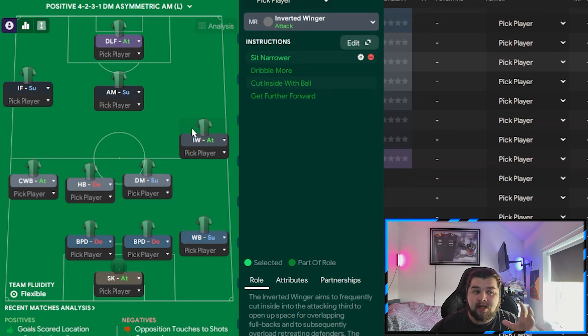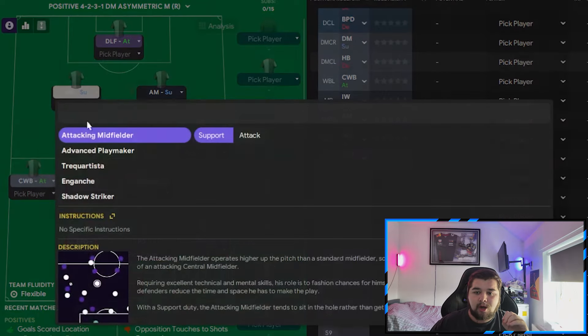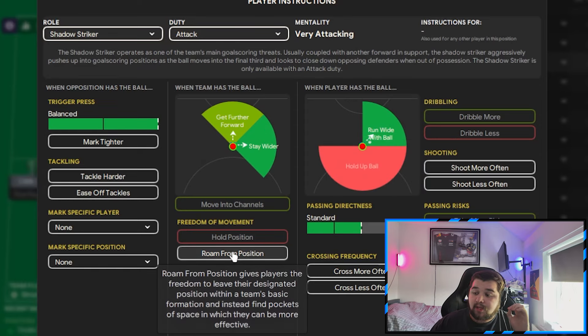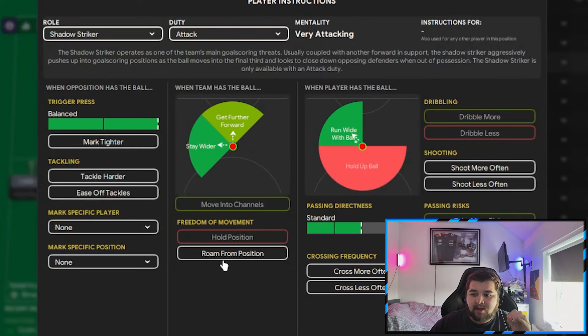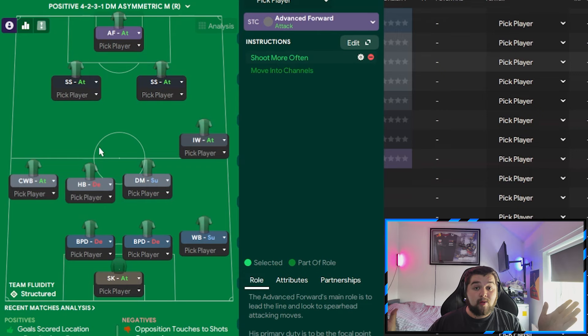Up top we have a shadow striker, which links up well with the inverted winger coming inside. Both shadow strikers are on the same instructions: run wide, stay wide, roam, and tackle harder — same for both the right and left sides. And lastly we go with the advanced forward set to shoot more often, which is by far the best role in the game. This tactic works absolutely incredible and the advanced forward has a field day.